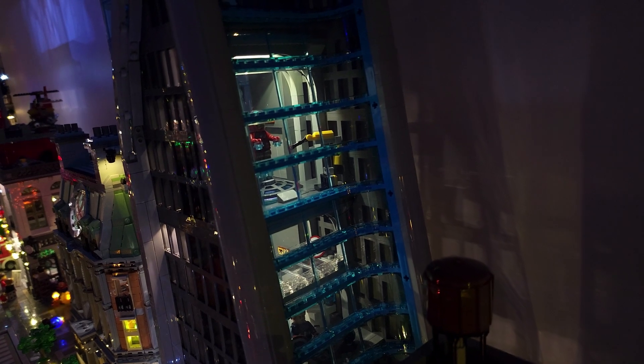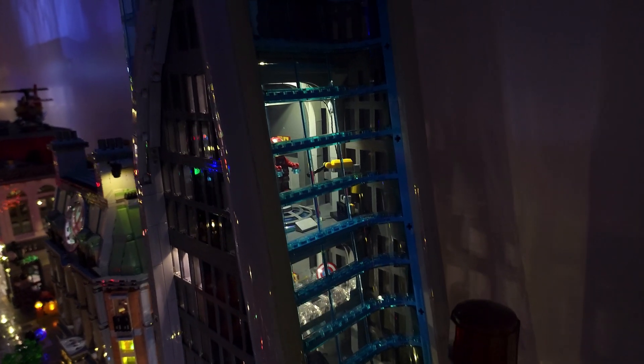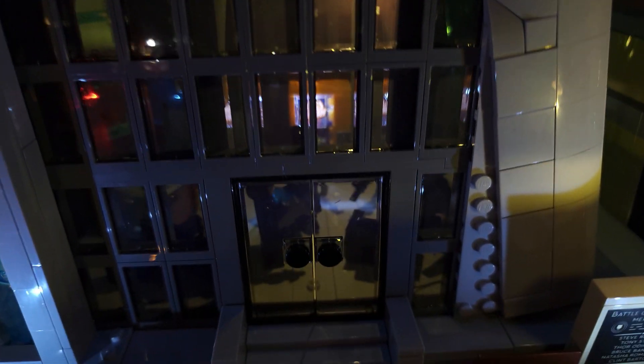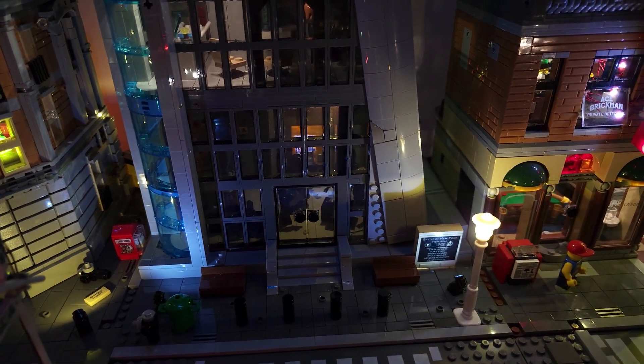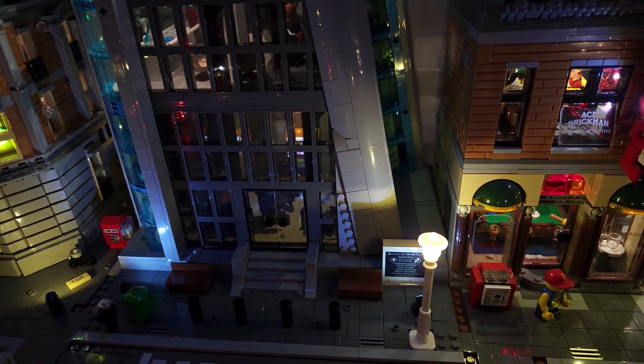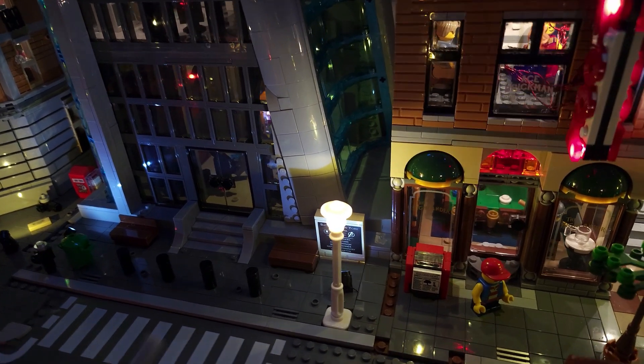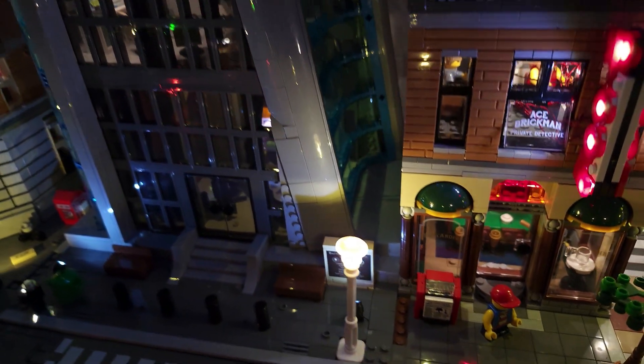Coming to the front of the building you can still see what's going on inside. Moving down you can also see the vending machine that I lit up - I'll zoom in so you can see that. You can go in here and see inside the foyer. You can kind of see the spotlights better now, but the street lamp still overpowers that side. I'm still undecided - I think I'm leaning towards maybe removing it, but I don't know yet.